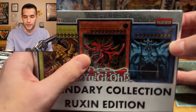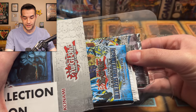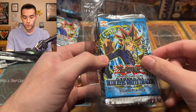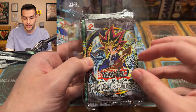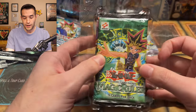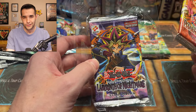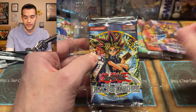I definitely didn't just tape some paper on there. Let's open this thing up and see what's inside. First Edition Legend of Blue Eyes — and yes, this is one of our heavy packs. We have a First Edition Metal Raiders pack, a First Edition Magic Ruler pack, a First Edition Pharaoh's Servant pack, an Unlimited Labyrinth of Nightmare — original 2002 logo — and a First Edition Legacy of Darkness. So we're not talking about old school original packs just in general — we're talking First Edition. That's pretty cool.